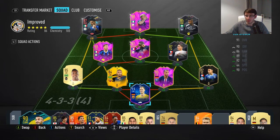Maybe Socrates in place of Paul Scholes from Icon Swaps, if Vinny still has the tokens. Getting back to Guilherme's team — he says he's going to sell ter Stegen and get Van der Sar from Icon Swaps. I've heard the 89 Van der Sar is apparently one of the best, if not the best, goalkeeper in the game according to some people.